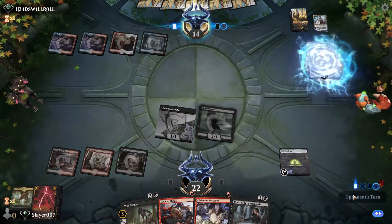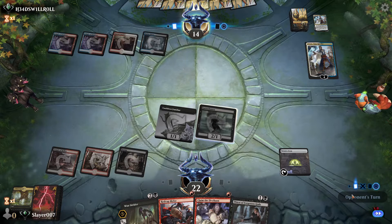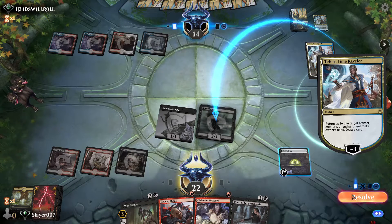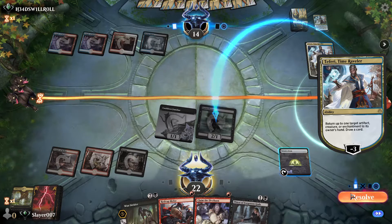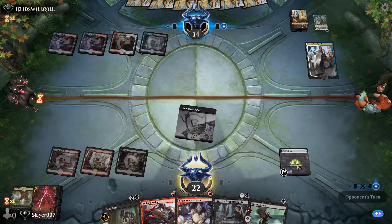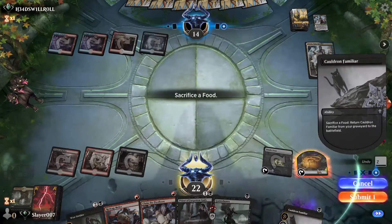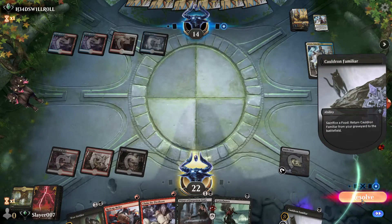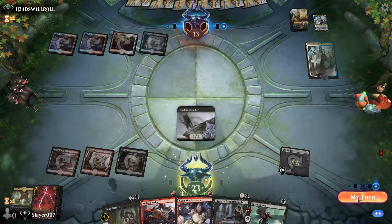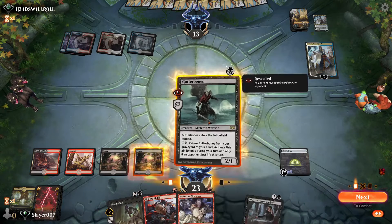Maybe a Mountain is fine. Let's see what our opponent decides to do — they can bounce Gutter Bones back maybe. Alright, let's let that get bounced — that's fine. We sacrifice our cat and play it again. Perfect, so we get to replay our Gutter Bones.